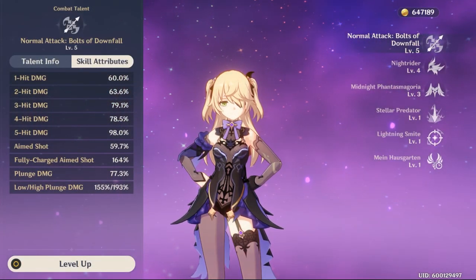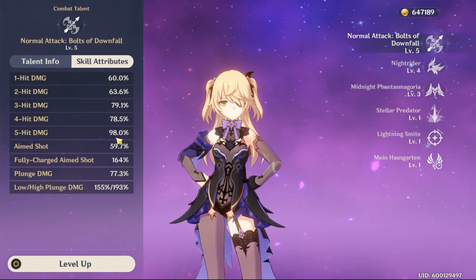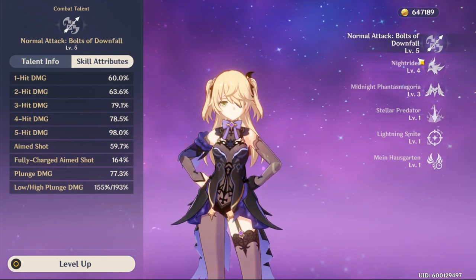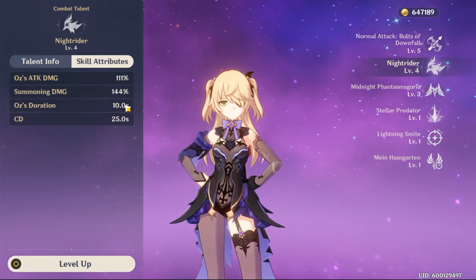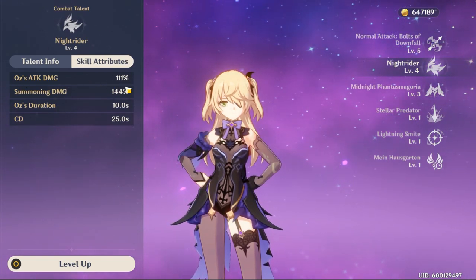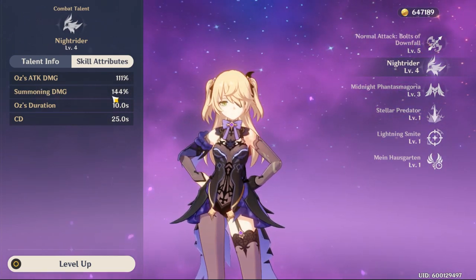Now looking at her talents — her damage is quite high. Her auto attack as you can see here is decent; aim shot is mediocre; fully charged aim shot is not bad; and jump attack is weak. Knight Rider is her elemental skill. The bird, when on the battlefield, deals this much damage — that's a lot. And the summoning damage is an AoE, which is also very damaging.